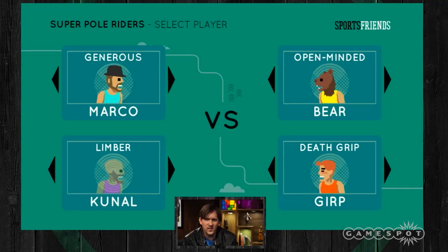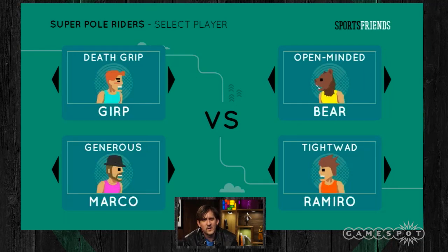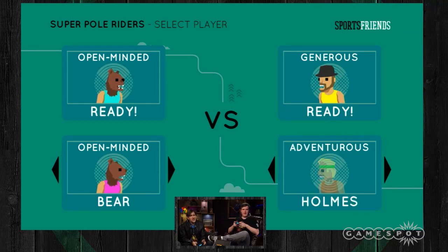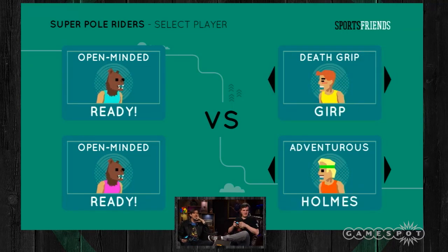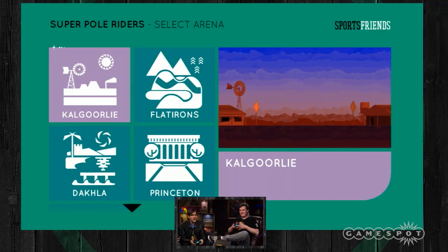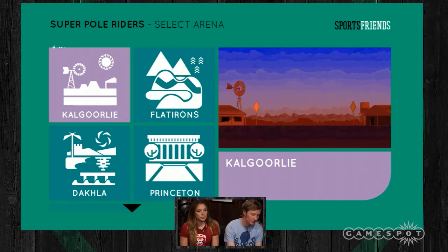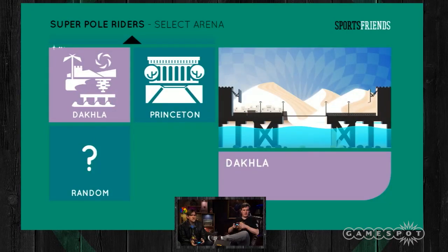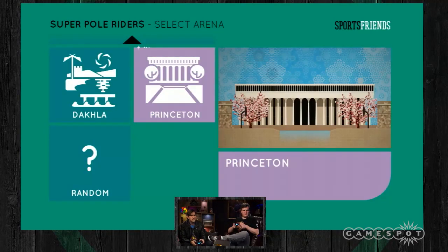Volunteers? Let's be Bears. Team Bear, go. I'm going to be Death Grip Gurp. I'm going to be Cold Stone Heather, who clearly looks like a Heather. Left stick moves you back and forth. Right stick rotates your pole all the way around. I know how to rotate my pole, Chris Waters. You sinner. You guys have years of experience.